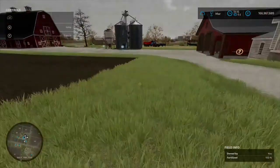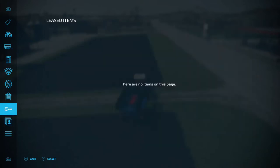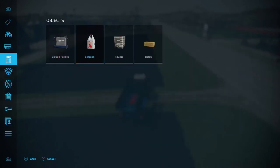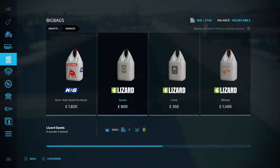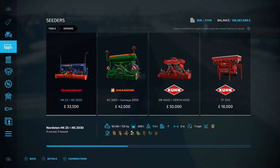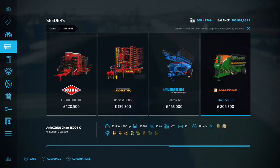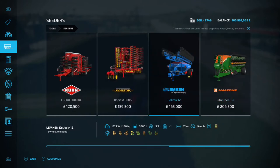The next thing you want to do is grab a tractor with a seeder on. We've got our seeder full of seed. The cheapest option for seed in the shop is going to be the big bags — 800 for a thousand liters. You can also go down the road of the multi-fruit buying silo, but the big bags are the cheapest option from the shop. In the shop you've got the seeders, and for oats that's the third icon from the left. I'm going to use the Lemkin because it's my favorite so far in the game.